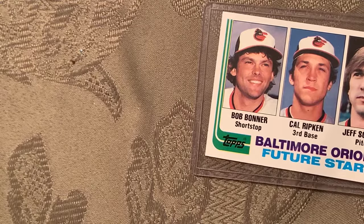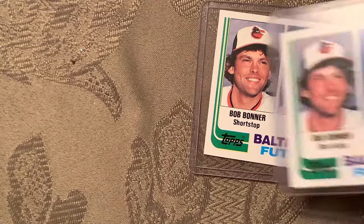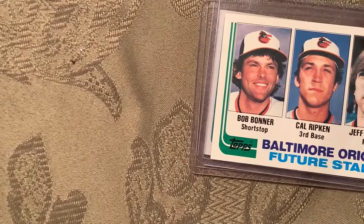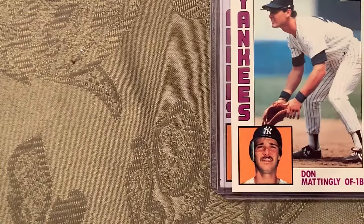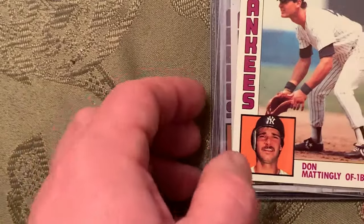There's another copy of the Ripken. At number 11 is the 1984 Topps Don Mattingly rookie card — I have to figure out which copy is the best to send in to PSA. At number 10, getting down to the top 10, is the 1984 Fleer Update Kirby Puckett, card number U93.